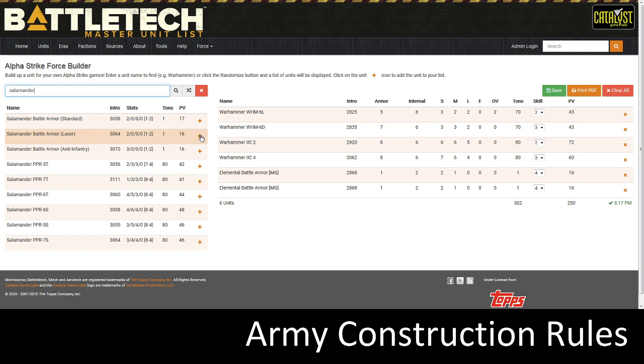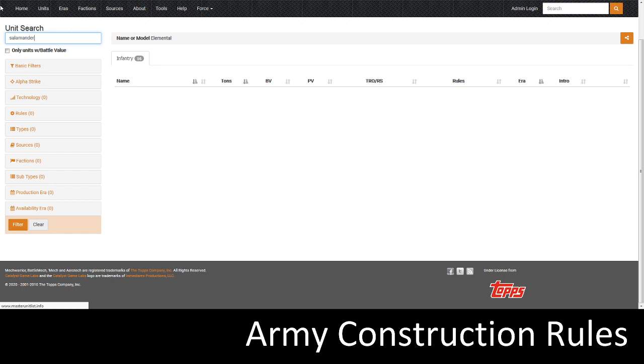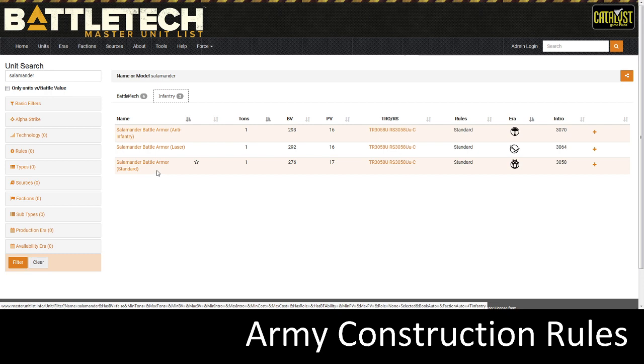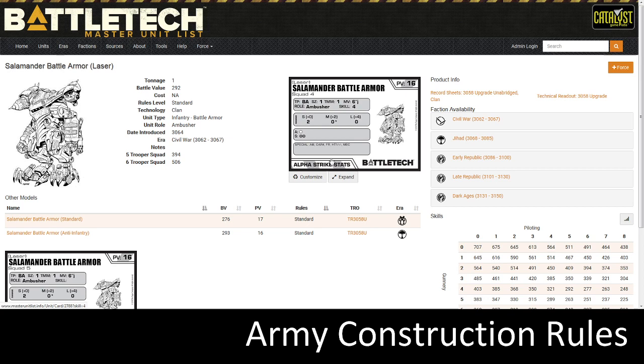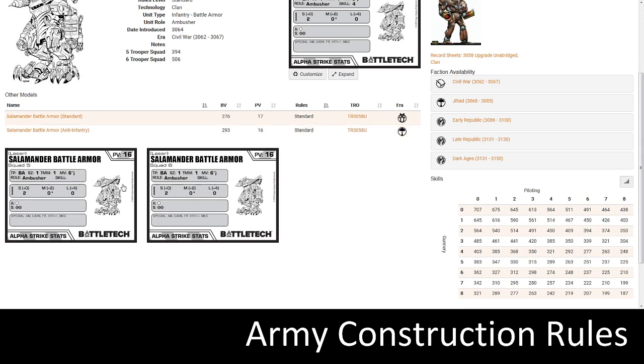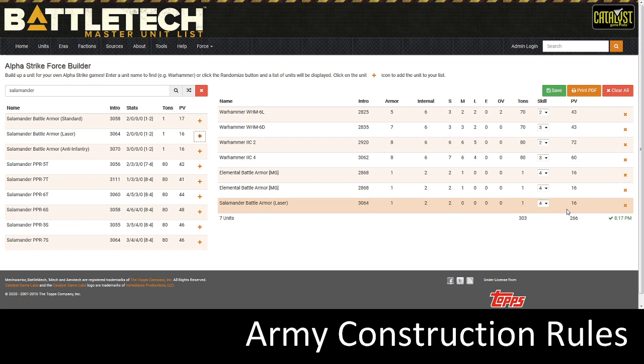Let's type Salamander in the unit search to see the card. It shows battle mechs and infantry with Salamander in the name. Clicking the infantry entry, I can see the card — it turns out it's pretty good: 6 jump inches, 2 short range damage, Heat 1 which is a nice ability, and fire resistance. 16 points, not too bad. It's a Squad 4. If you want Squad 5 or 6, you'd drag that card up to your Wolfstragoons.com tab. I'm satisfied with my infantry. Now let's move on to Protomechs.